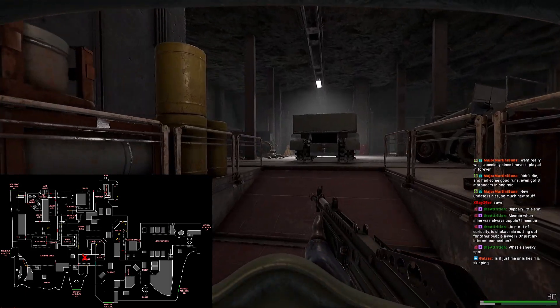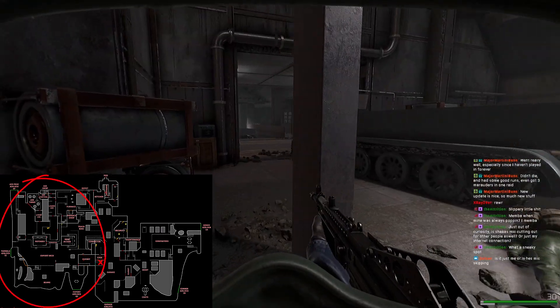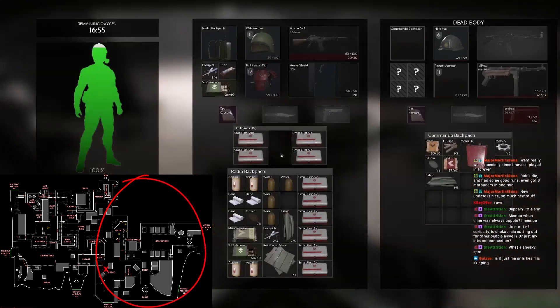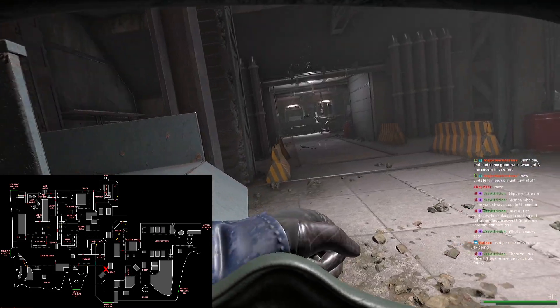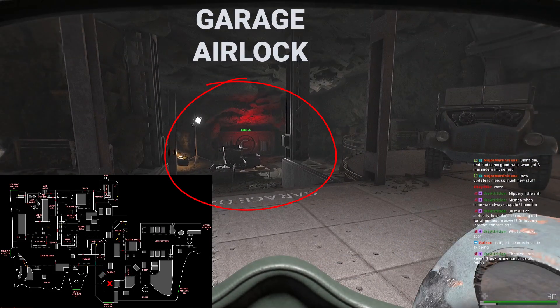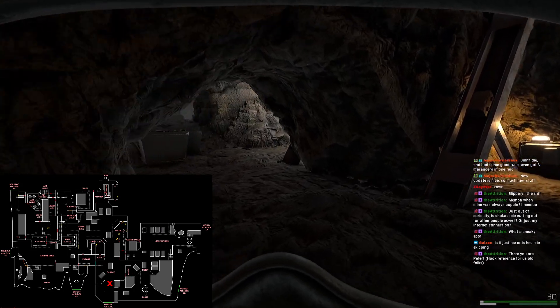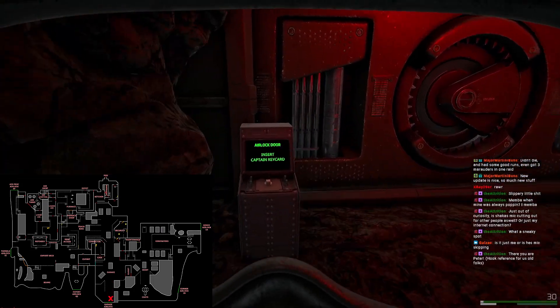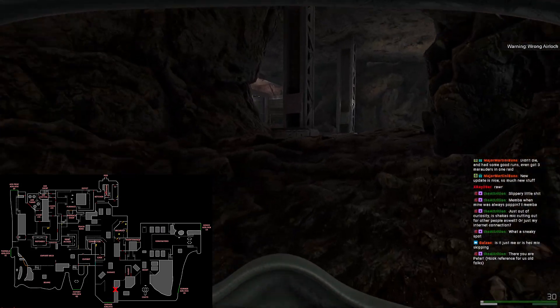Transitioning from the air processor and furnace side towards the garage and generator side. This side of the map is markedly less complex — really only one layer, wide open spaces with a few bits of cover. At this point I check the airlocks to see if anybody's spawned in. This one shows 'wrong airlock,' meaning someone is in — you need a key card to check that.